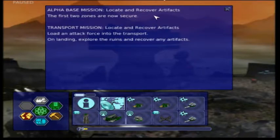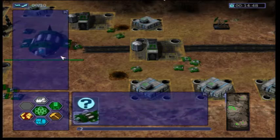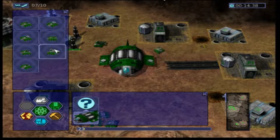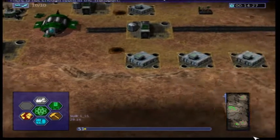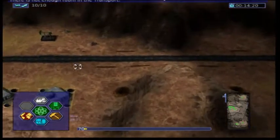We've just completed the previous mission and we need to go load an attack force into the transport and explore another location where we've detected an artifact. This is the first mission where we actually get to explore another location besides our home base. I'm going to load up our current units into the transport, making sure I have a good composition with at least a couple of repair units. I'll bring the remaining guys back up to the main base as well.